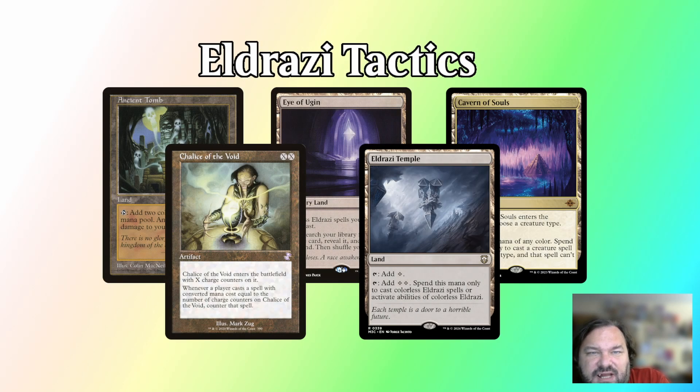Eldrazi is a deck that has a lot of tools at its disposal, and a good portion of its gameplay is based on mulligan decisions and sequencing decisions. Knowing when and how to mulligan, what resources to prioritize in a game, and how to sequence those resources into play is very important. When in doubt with this deck, it is always important to prioritize what your deck is going to do in the first three turns of the game. And if the deck is not doing something impactful on turn one and turn two, then you are likely needing to mulligan that hand.